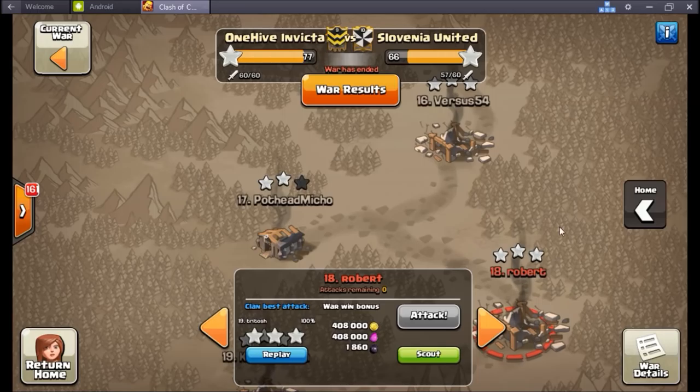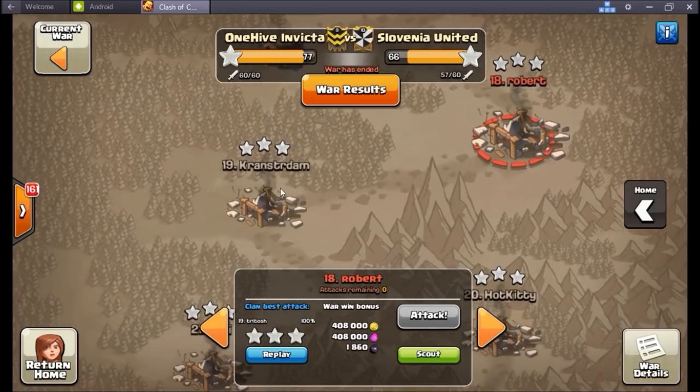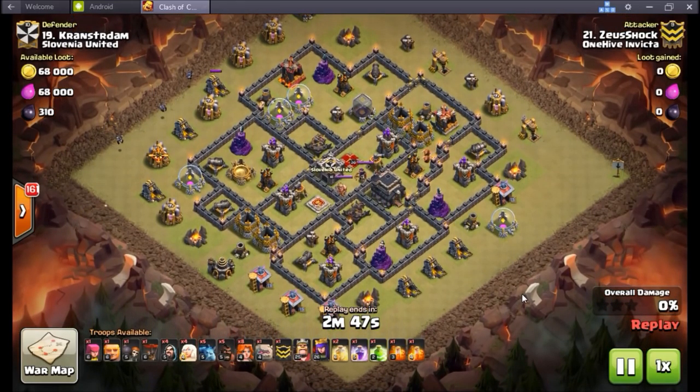Miners are going to be a pinnacle unit, especially in clan castles. If you get a good funnel going and send them directly into defenses on any base, you'll get great value. For defending against miners, they found skeletons, wizard towers, and tesla farms are the main counters — if miners get stuck on a storage while a wizard tower hits them, they die like any other unit. Skeleton traps keep them above ground where their attack speed is quite low.